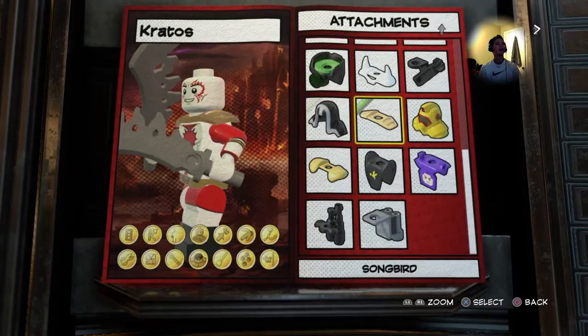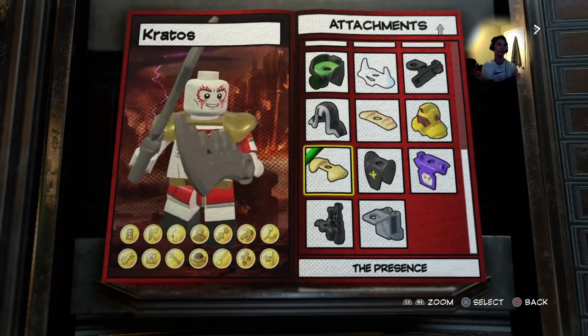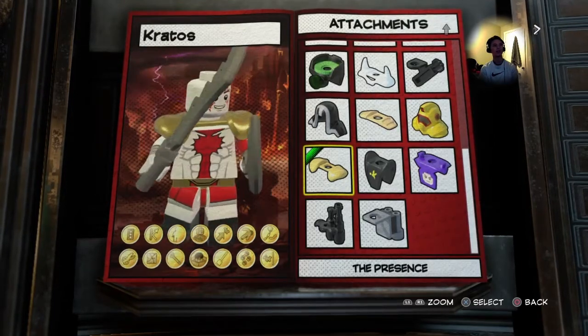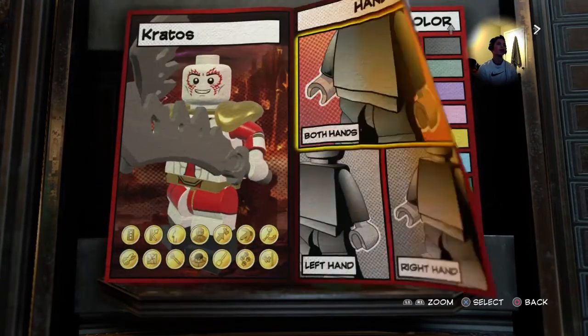For the neck, I gave him the Presence piece because it's like his golden fleece — it represents his golden fleece. It can only go on both shoulders, which is a bit of a downside, but it works.